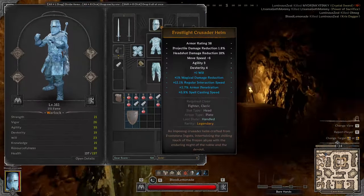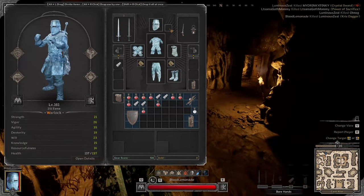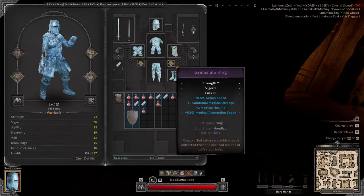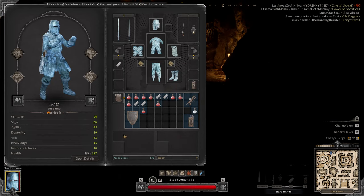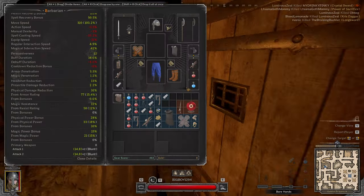I'm okay going out like that. GGs to this guy — Blood Lemonade doesn't even have a necklace, running all this gear with no necklace, oh my gosh. Really disappointed in how I played that, could have played way better. But GGs to him and to this Barb who got all my stuff.